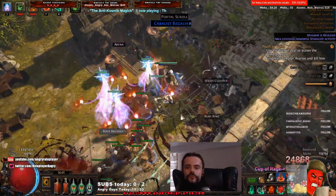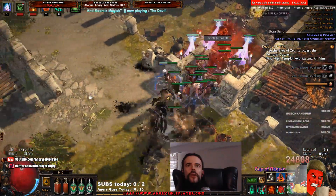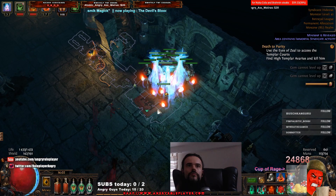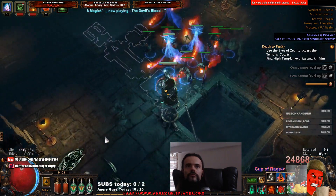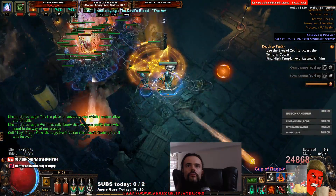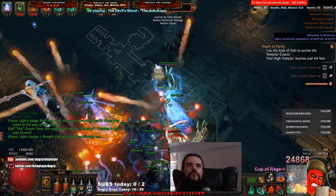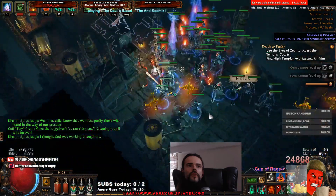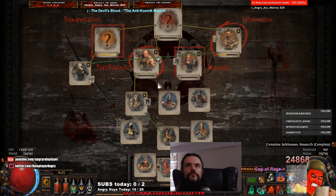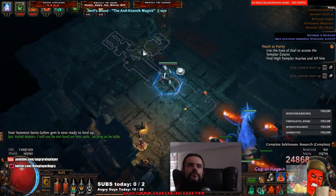And this is the arena. There's a lot of experience on this map too. This is a place of sanctuary, one which I cannot allow you to defile. Maddox, I know that we must purify. I already died now. I will not be too hard on him, exile, as long as he talks. Let's go to this room.